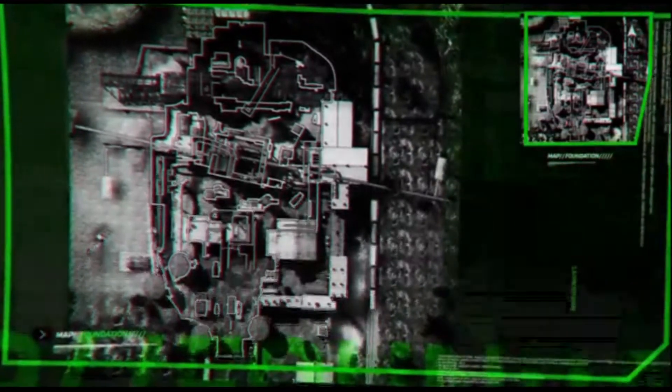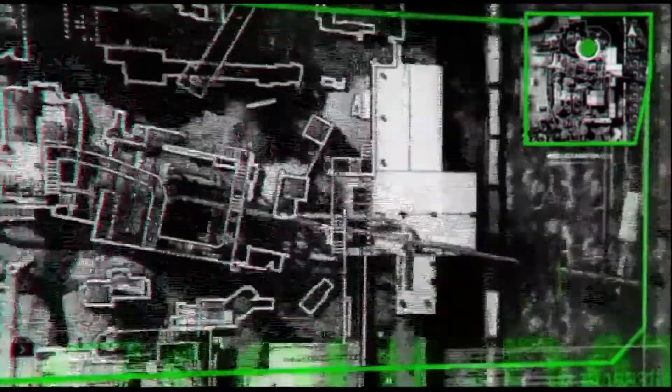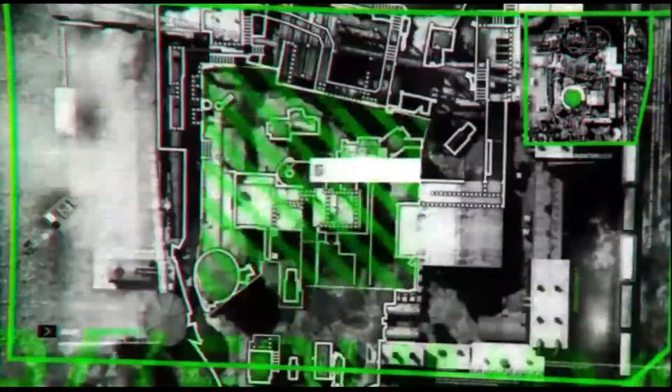Foundation is best broken down into six major locations: Conveyor, Warehouse, Mixer, Office, Checkpoint, and Pipeline.